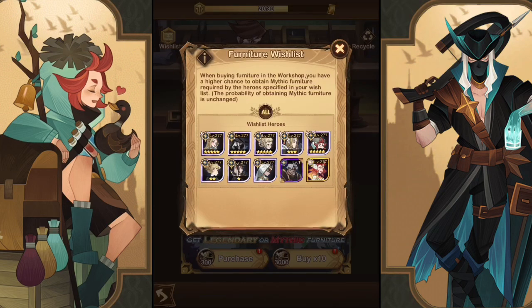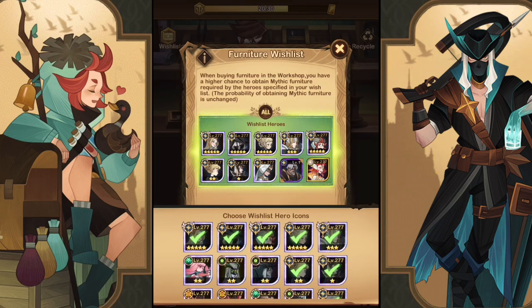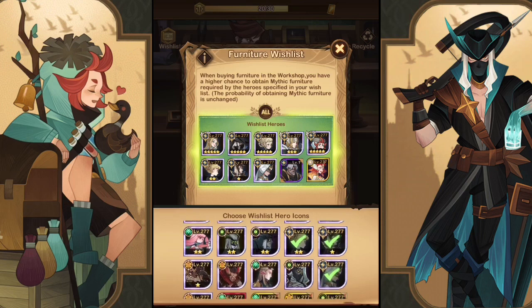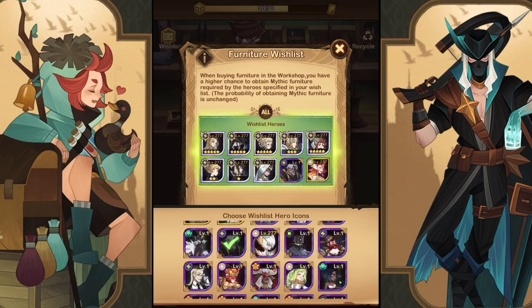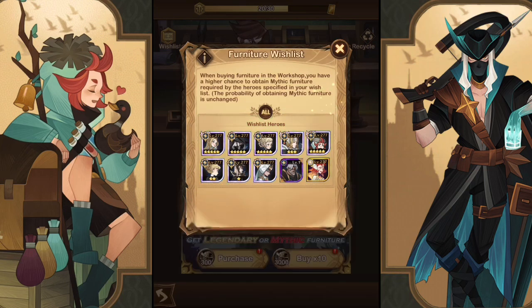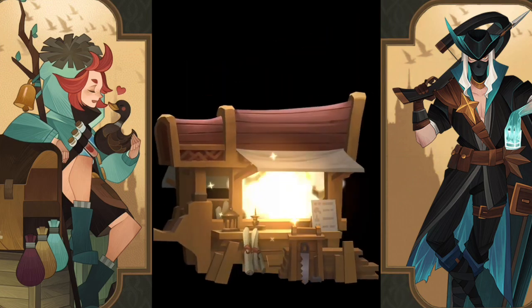Looking at the workshop wish list: Cecilia is still in there, Hendrick is in there, and Lucius already has his three-piece bonus. I wish we could sort by the heroes we want, but we'll keep Hendrick in there because he's very solid with the signature item. Let's do a couple summons.